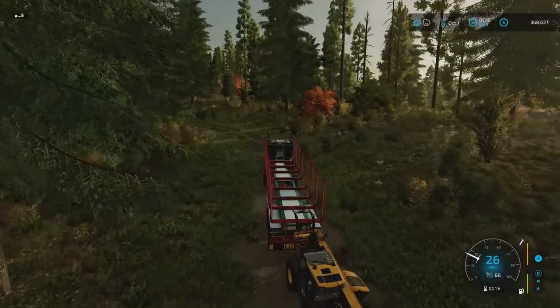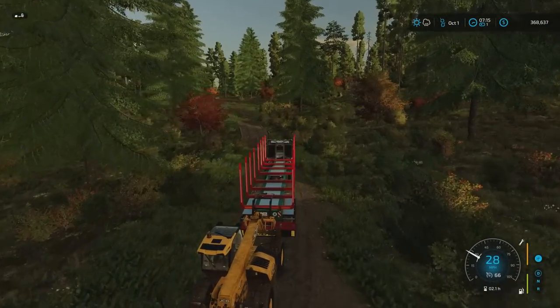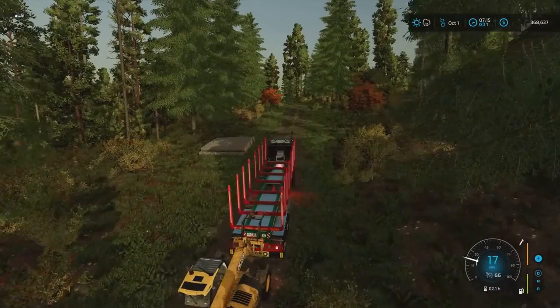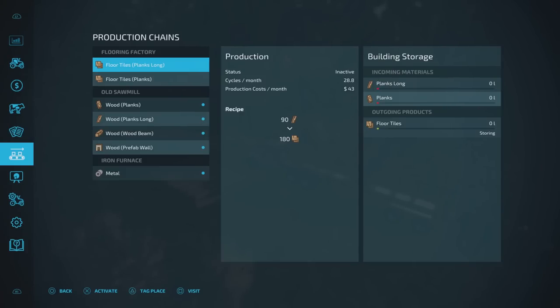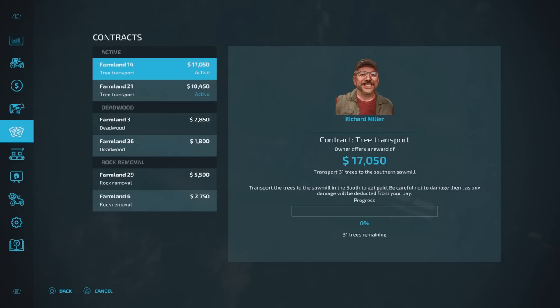What I was going to show you was that incremental increase — from loading logs with the grapple head on the skid steer loader, then using the big bag handler, now using this with the weight on the back. How much quicker you can get these log contracts done is astonishing. We're up to £368,000. I've put some hours in, done a fair bit of logging. I've given back the Lizard 560 tree harvester — I only leased it. Some of the trees I was still having to do manually, which is fine, just took a bit longer. I've taken on the biggest log contract I've had to date: 17 grand, 31 trees.